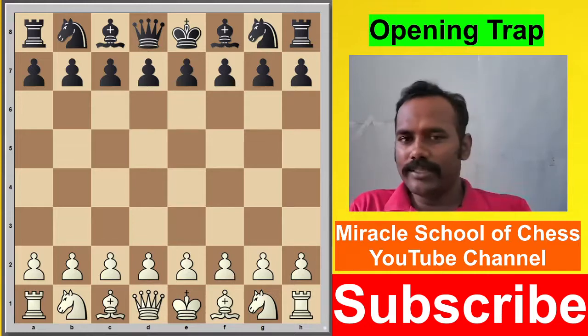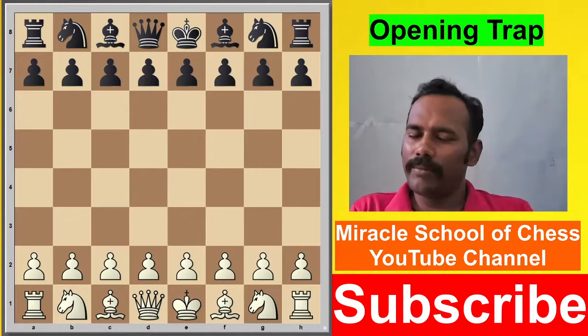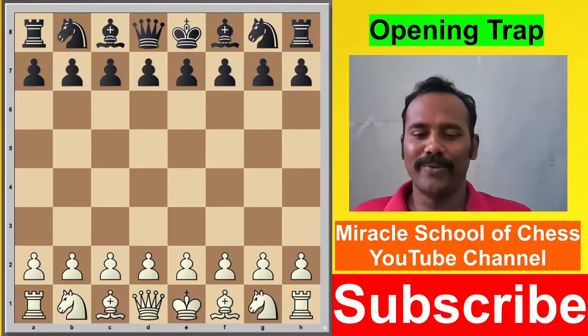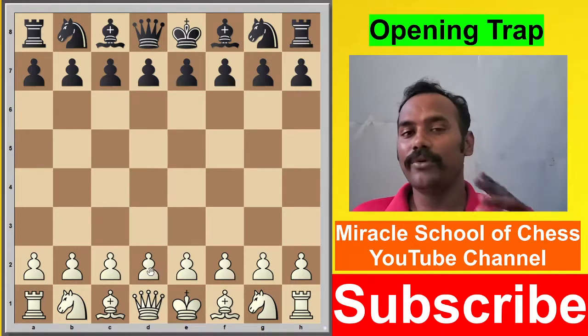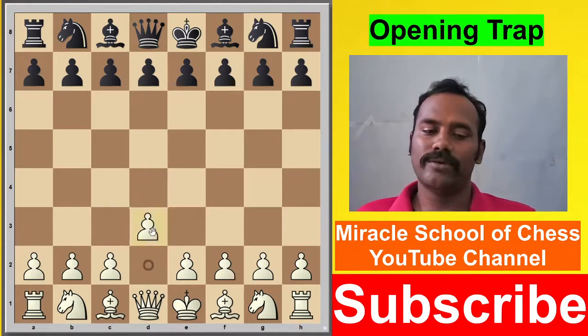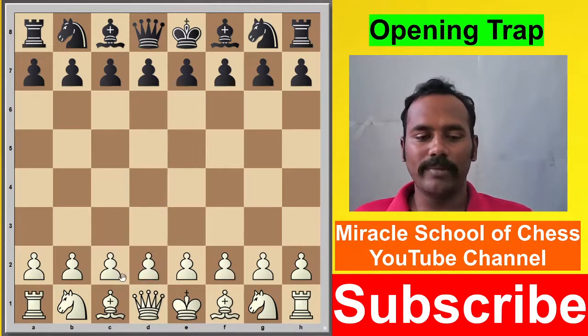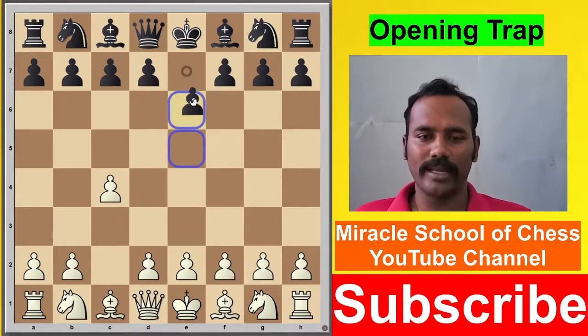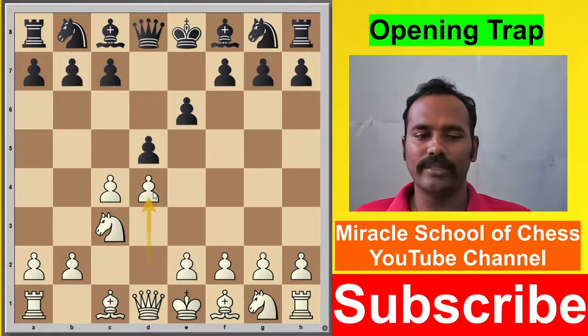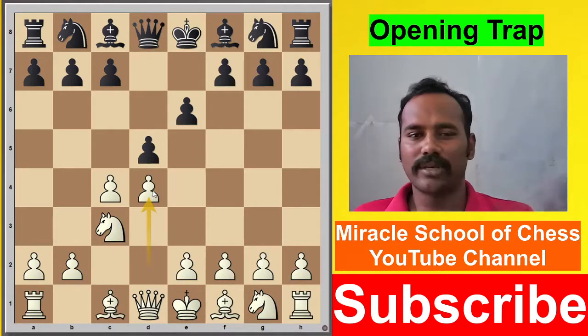So regarding this opening, it is a very mind-blowing trap. There is no chance — very delicious for both Black and White. So now we go to the opening. If any player is not subscribed, kindly subscribe to our channel. So now we are going to play: White plays c4, after e6, then Knight c3, after d5, then d4 — the Queen's Gambit setup.